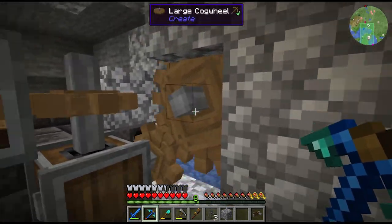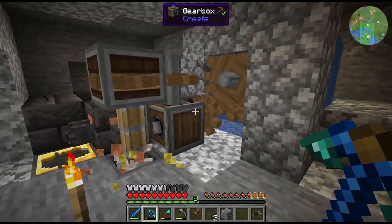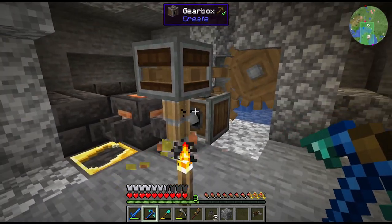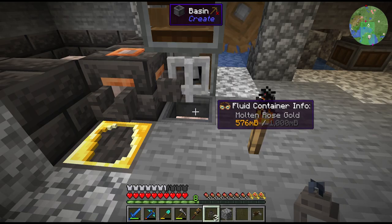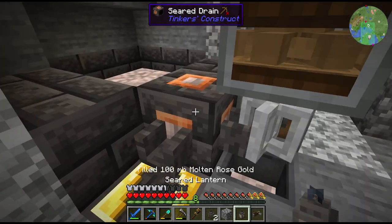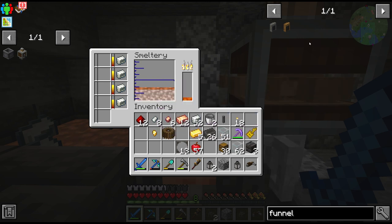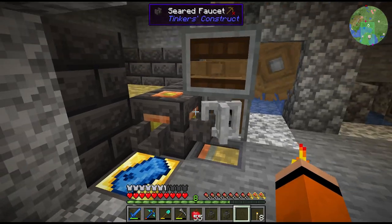Basically, hooking up a larger cog to a smaller one gives you a faster overall output rotation. To pick up the fluid from this basin I'm using seared lanterns, which can hold any amount of liquid up to 100 millibuckets and make it super easy to transport. We now have two blocks of rose gold, which is enough for our tools. I'm going to make up the brass and then get our forge going.